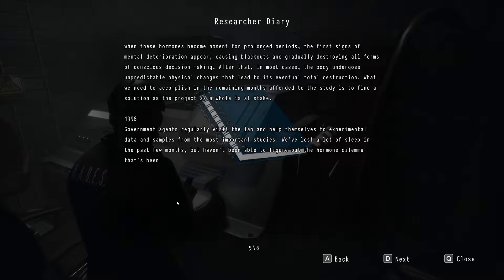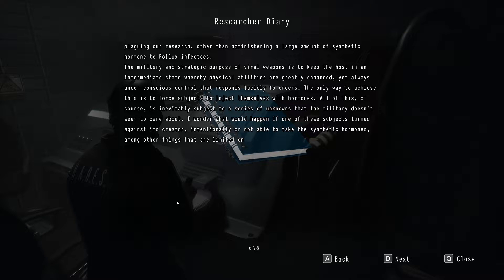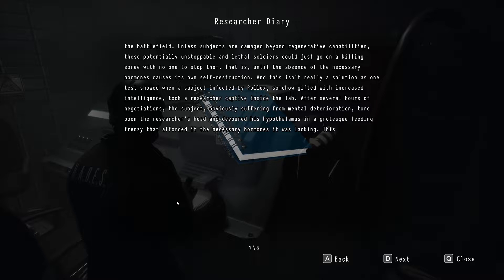However, when these hormones become absent for prolonged periods, the first signs of mental deterioration appear — causing blackouts and gradually destroying all forms of conscious decision making. After that, the body undergoes unpredictable physical changes leading to total destruction. What we need is to find a solution, as the project as a whole is at stake. 1998: Government agents regularly visit the lab and help themselves to experimental data. We haven't been able to figure out the hormone dilemma. The military purpose of viral weapons is to keep the host in an intermediate state — physically enhanced yet always under conscious control responding lucidly to orders. The only way is to force subjects to inject themselves with hormones, which is inevitably subject to unknowns the military doesn't seem to care about.